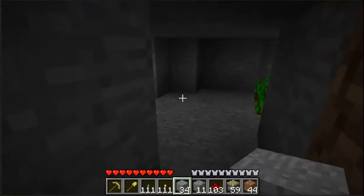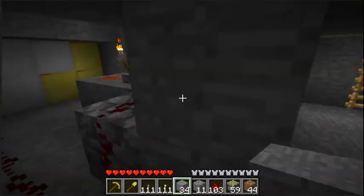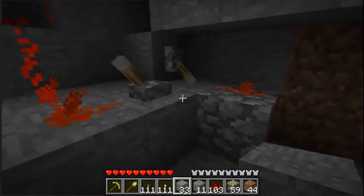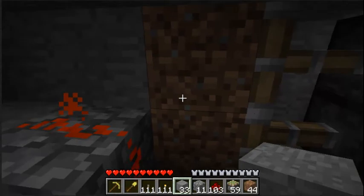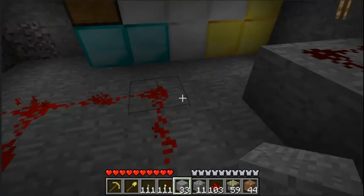Once you get inside your vault, you would block up this entrance and close it. If you want, you can take off the safety, and if someone tries to dig through the dirt while you're inside, lava will fall onto them — if they don't look up.